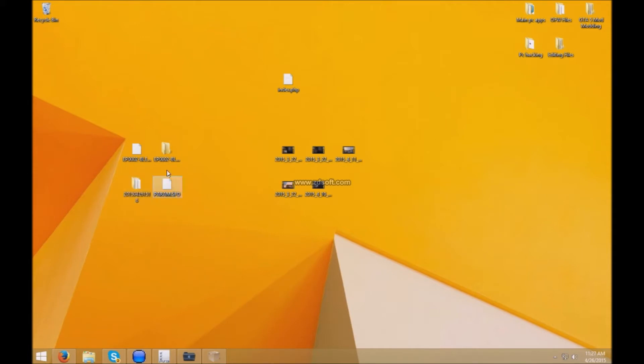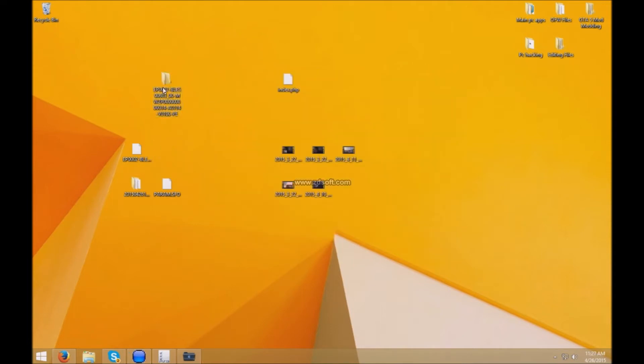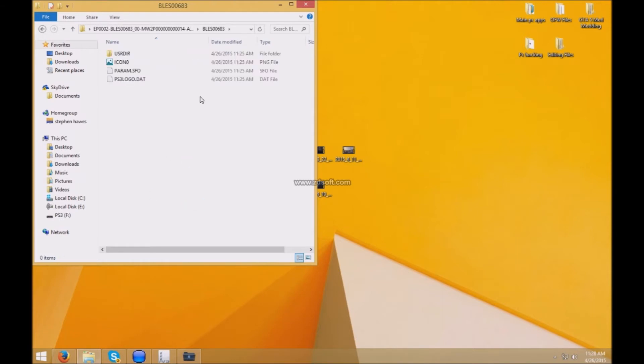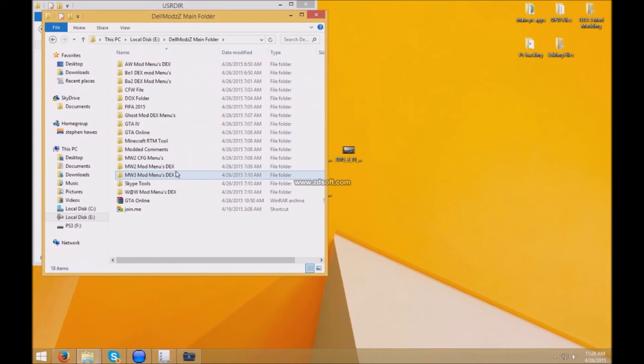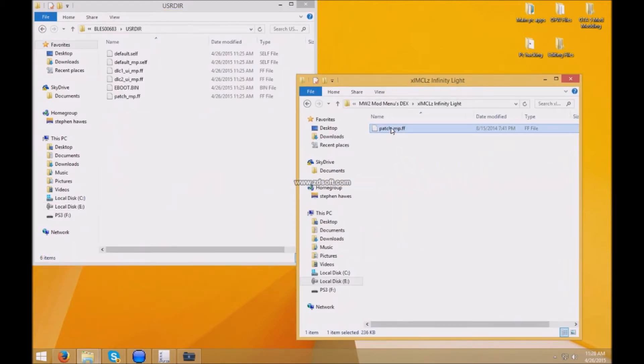Once you have that, go ahead and open up PKG viewer. Take this OFW update, put it in here, right-click, and extract the source — I'm not going to do it because it takes a long time, but I have it right here. Now click inside this folder, click inside, and drag the patch of your choice into the user directory, which is right here. I'm going to be using Infinity Light patch — the one I always use when I play MW2 along with a couple of RTM tools. It's going to be DelMods folder, MW2, Infinity Light, and just copy this.